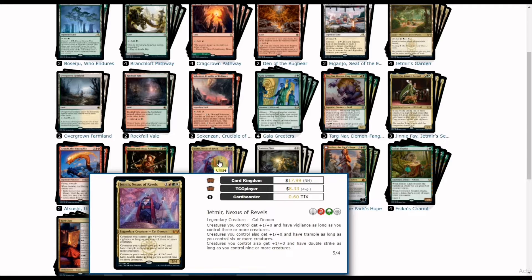Jetmir has three scaling abilities: creatures you control get +1/+1 bonuses at three, six, and nine or more creatures. At a cost of four mana, this 5/4 gains vigilance at minimum. It's a strong four-drop addition to the deck.